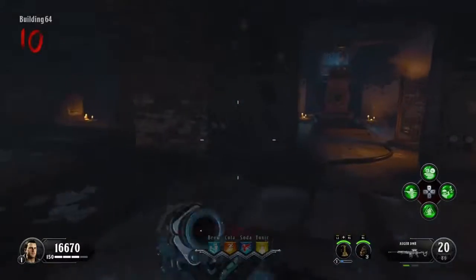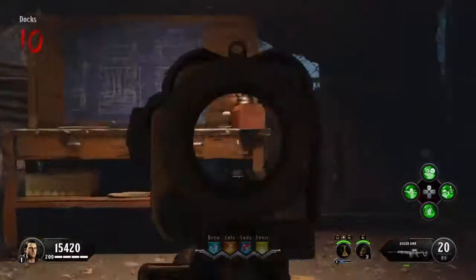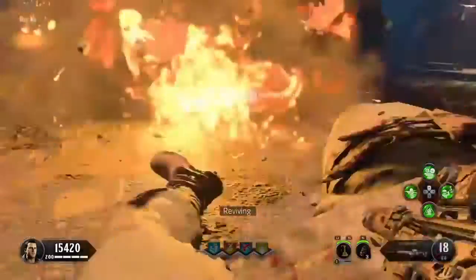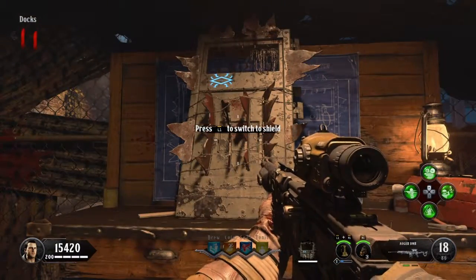Now I'm going to show you where the table is. I usually just build it here, and you can craft the spectral shield. I did go down unfortunately in my game, but there you go — you've got yourself the spectral shield.